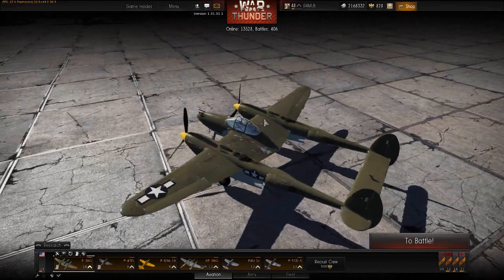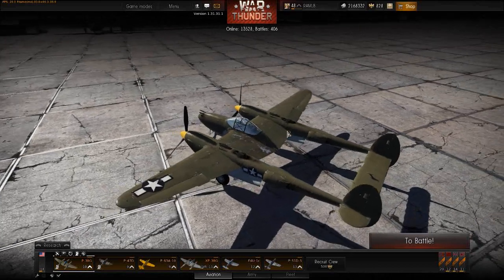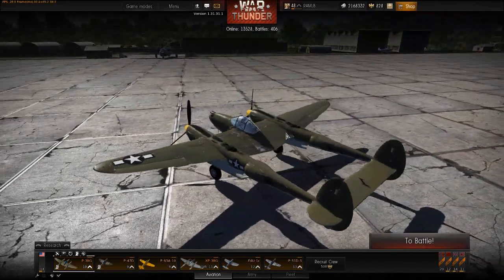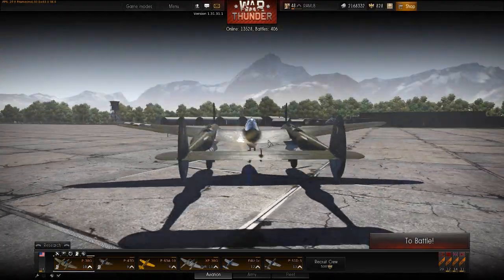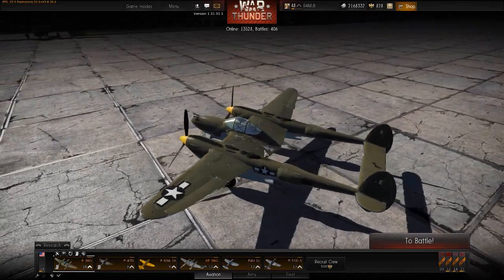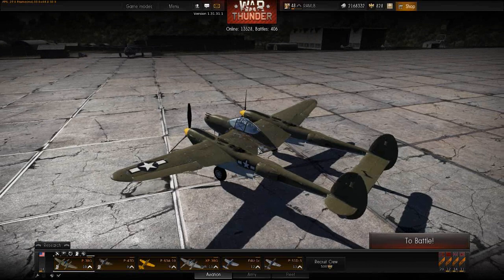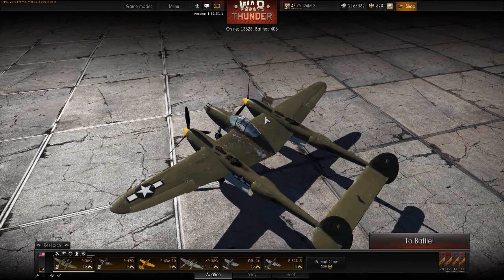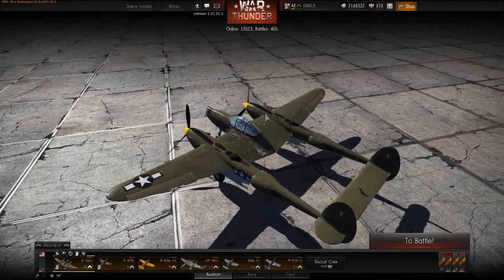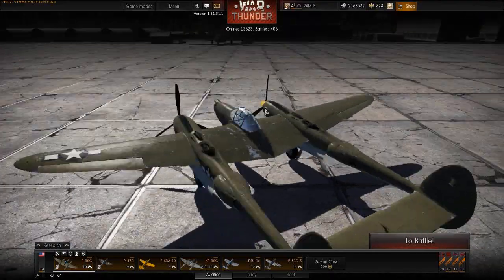Right now you can dive up to whatever speed you want, up to the structural limit of the plane. In the future it's not going to be that way, so get used to not depending on that. Of course, this plane is a boom-and-zoomer, mainly — not because it can't turn. Actually, with combat flaps this plane can keep up with a 109G for pretty lengthy periods of time and outturns FW-190s totally. So don't disregard the turning ability of this plane.